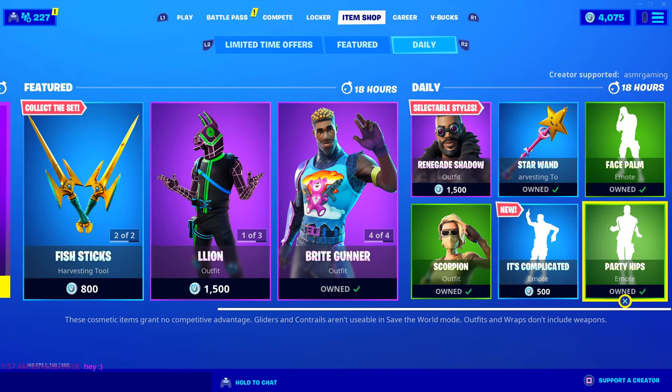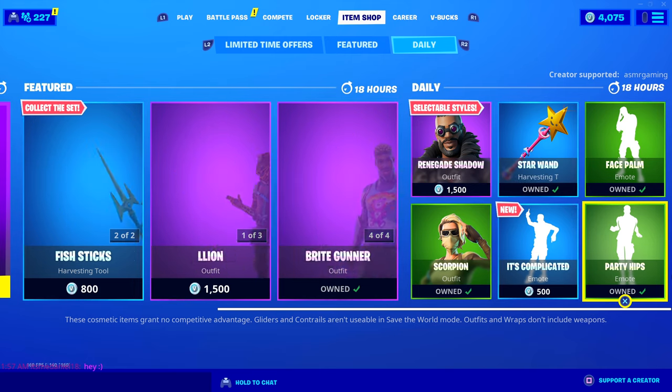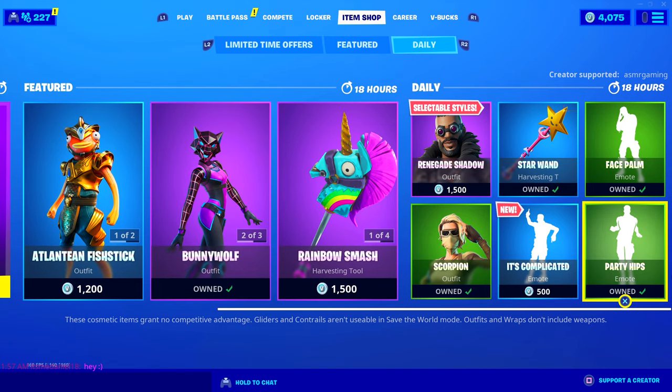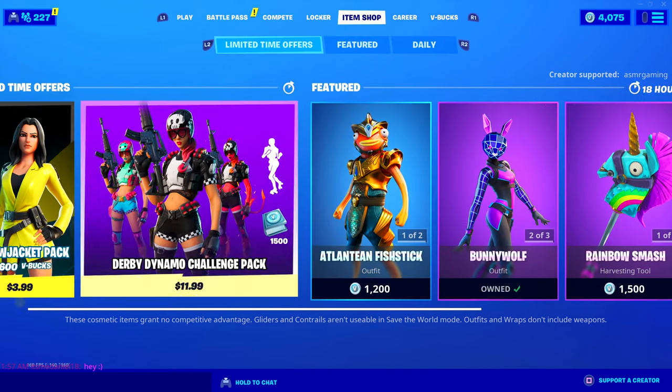I'm so glad I got the stuff from the Sea Glow set, like the Sky Ray, because as you can see, it's no longer on the item shop — all that stuff is gone now.